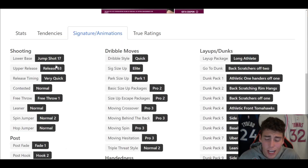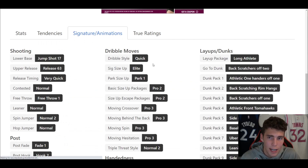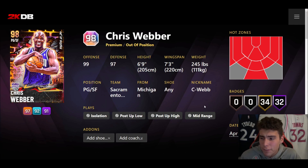Hall of Fame Showtime, Randy, Catch & Shoot, Hot Start — very solid gold shooting badges. Playmaker-wise: Hall of Fame Ankle Breaker, Dimer, Handles for Days, Quick First Step, Unpluckable. Defensively very solid as well. Caruso is a very solid all-around point guard. On current gen with Hall of Fame Showtime, he should be great. Tendency-wise very solid. Jump Shot 17 on quick — this release isn't one of my favorites, it's not terrible but there are a lot of better releases in the game.